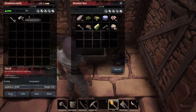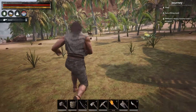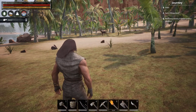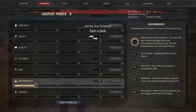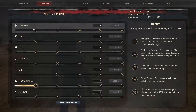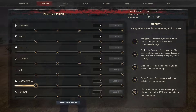Now we need to find some better food. Come over here after you get your inventory cleared. One thing you want to make sure you keep doing is getting points into encumbrance. Once that's done, you'll be okay for a while. Then you want to focus on strength, vitality, and grit.